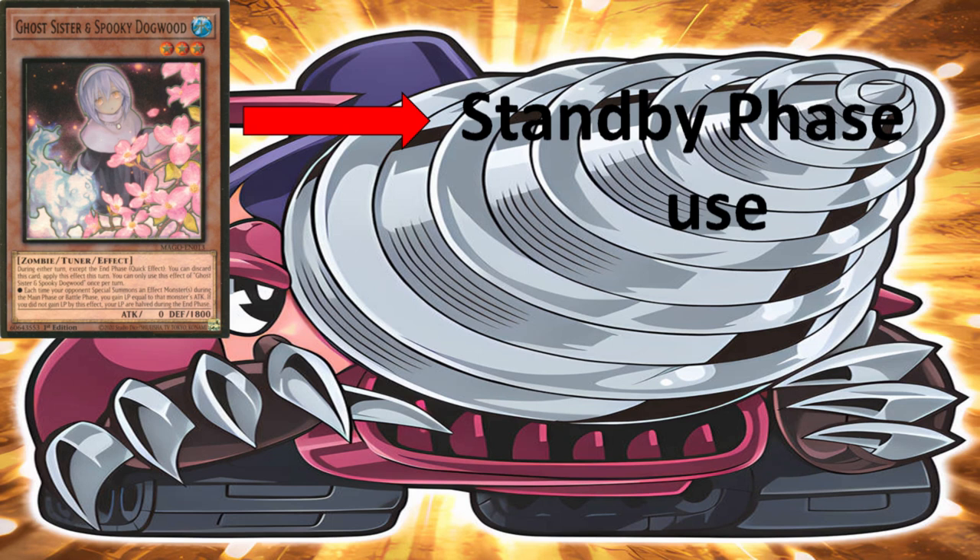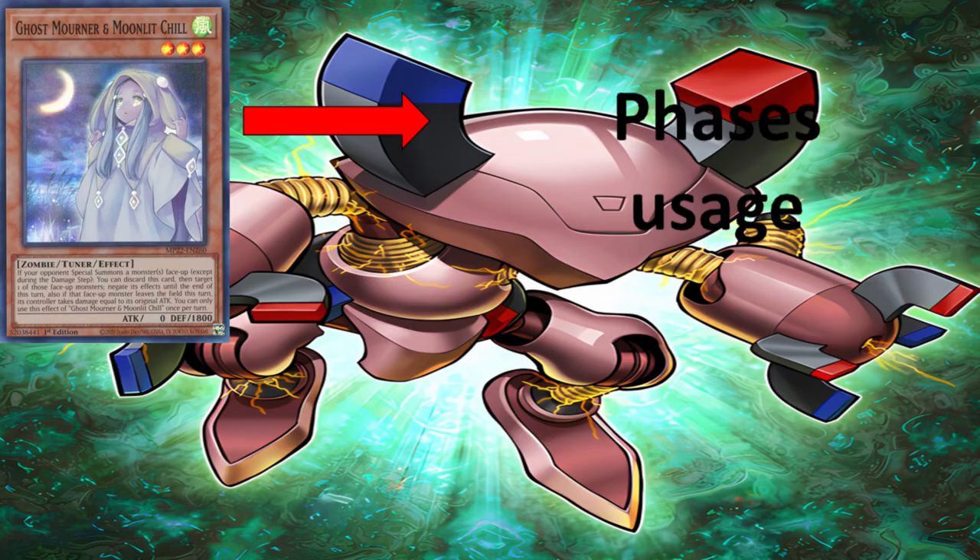Spooky Dogwood has been able to just steal games by its mere existence this year. The fact that players are even calling for its potential ban should really illustrate just how powerful it is. Now let's talk about Ghost Mourner and Moonlight Chill. I would say put it in all of your decks — just slap it in there. One of the best things Ghost Mourner offers is that it's an effect negation, but it also does burn damage when that monster leaves the field equal to that monster's attack points.